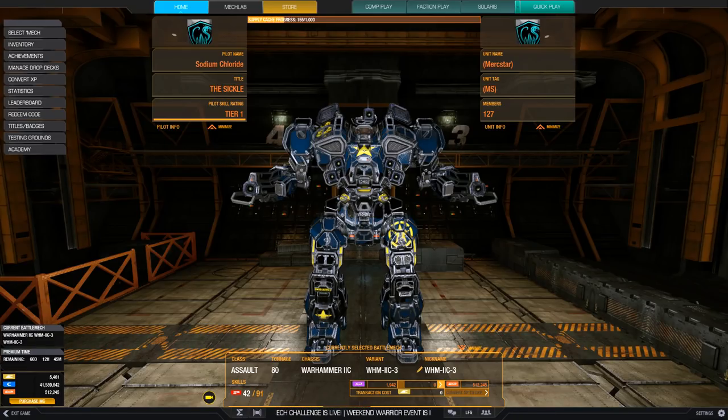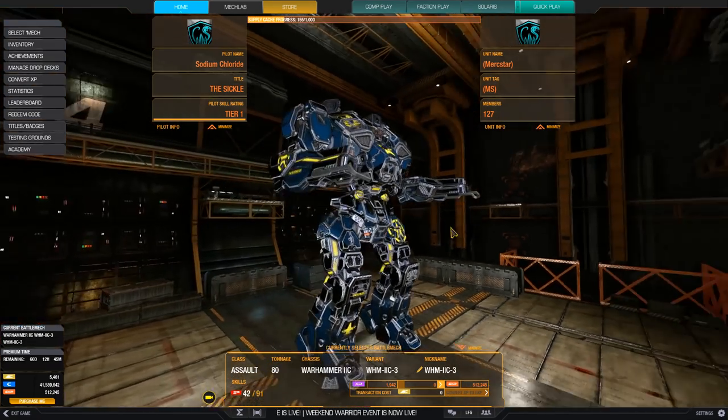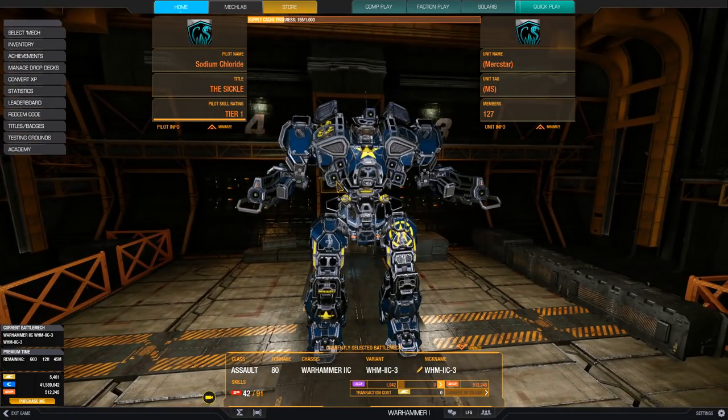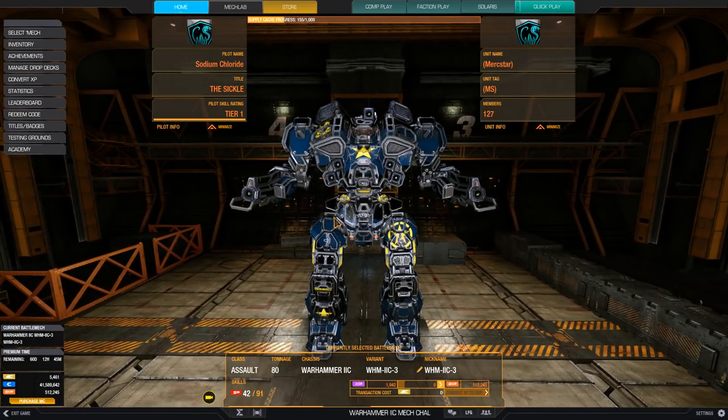Because of the position of the torso-mounted weapons, you want as many of those as you can get. The best Warhammer builds on both the clan and IS side put weapons on the torsos exclusively. The arm mounts are low and the arm hitboxes are big, making them great shields but not a good place to put weapons. Weapons placed closer to the cockpit make convergence very good and require only a small amount of open space between obstacles to fire. Neither are these weapons too low, meaning you have to expose less of your mech when shooting over terrain. This is important since the Warhammer 2C has the second-to-worst mobility stats among all mechs weighing 80 to 85 tons, so it's slower to get back to cover.